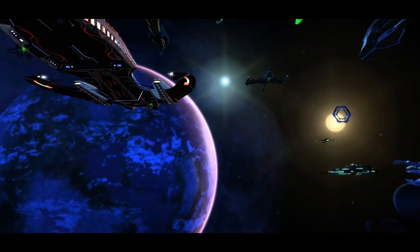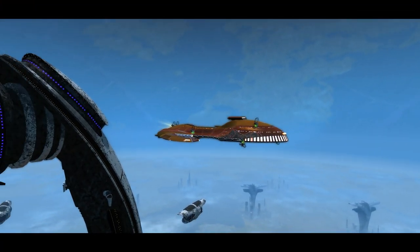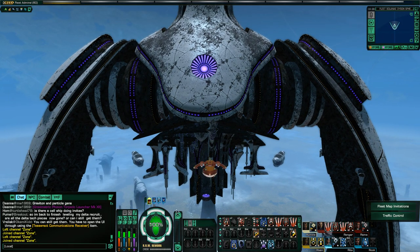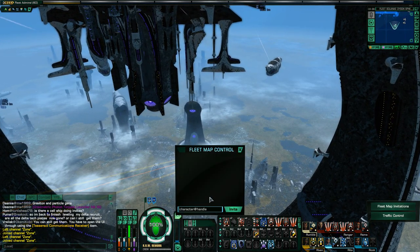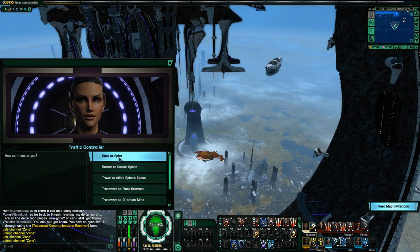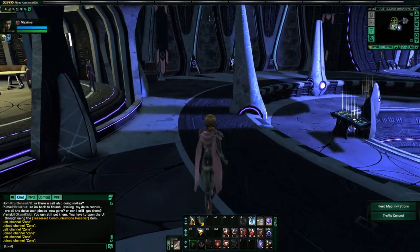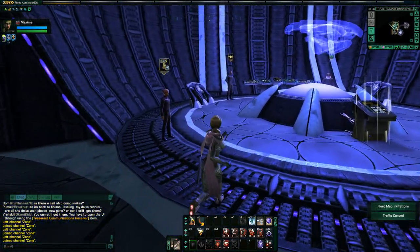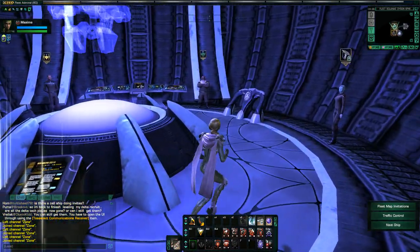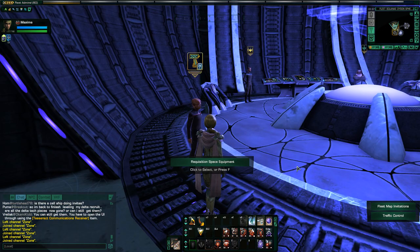Let's warp to the fleet's Dyson sphere spire. This video is running pretty long, but there are still a few things I wanted to show — I'd like to show the appearance of the ship in the ship tailor, and I'd like to actually run it through a few queues and a patrol so you can see how this build actually performs in action.